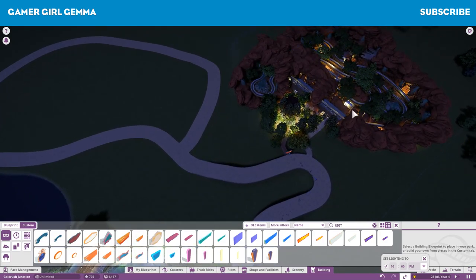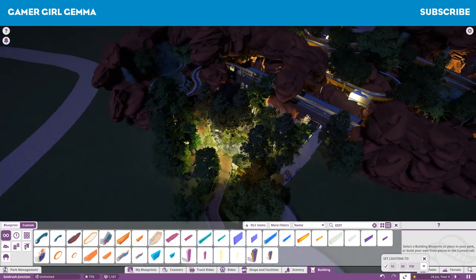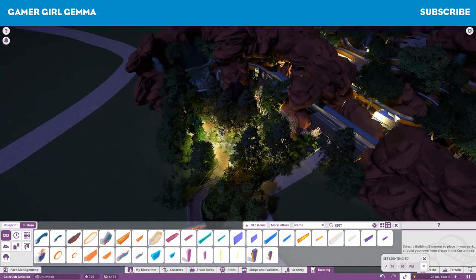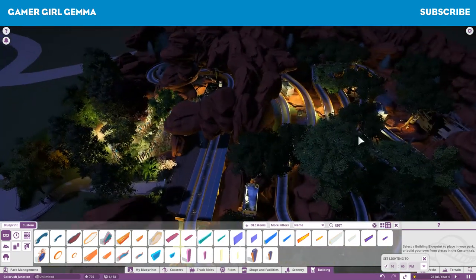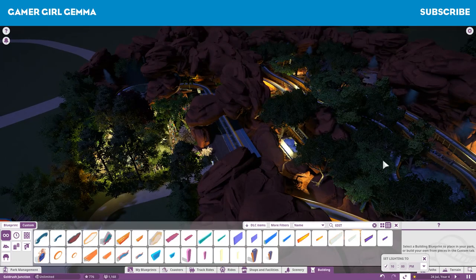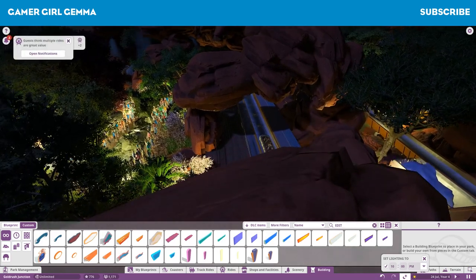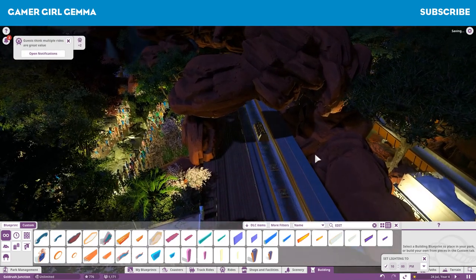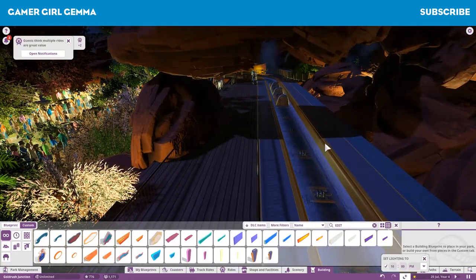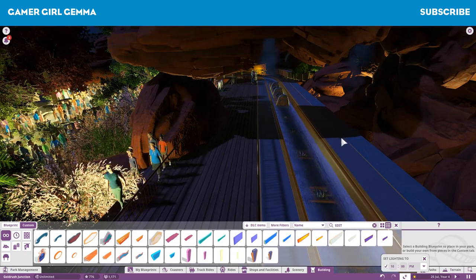I'm probably going to get rid of this ride - it looks great from up here but when you come further down it doesn't look great. It's not really what I'm looking for in terms of a ride for this section. I was going to put a coaster in here but decided against it, and I'm not really good at building my own coasters - I don't really understand the logistics of what has to happen to make a coaster good. So I kind of gave up a long time ago on building my own coasters.